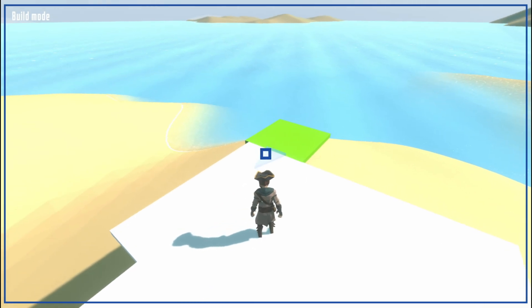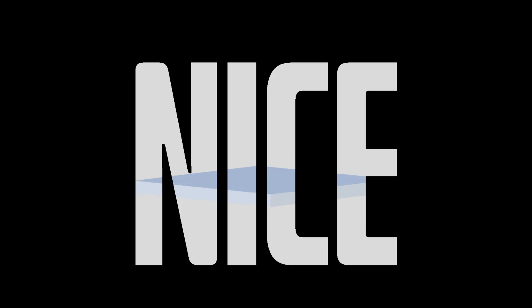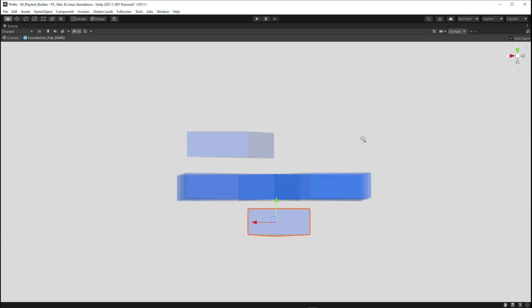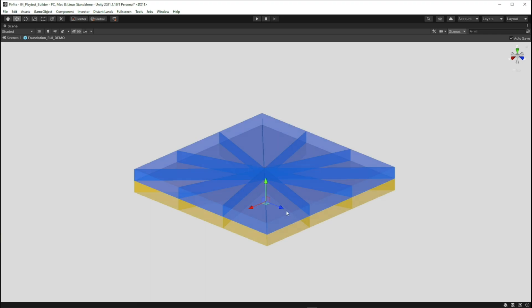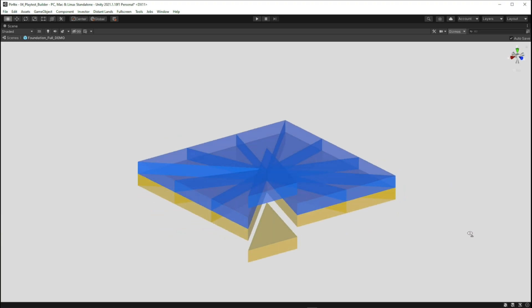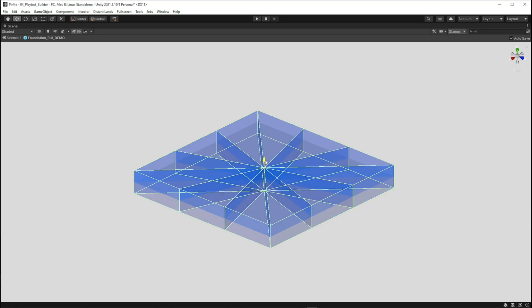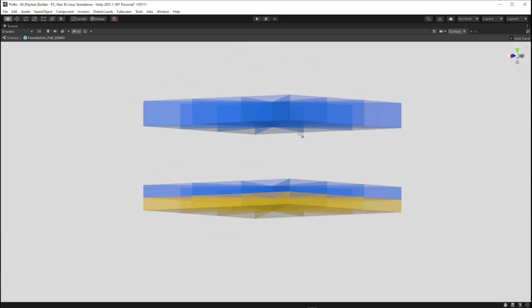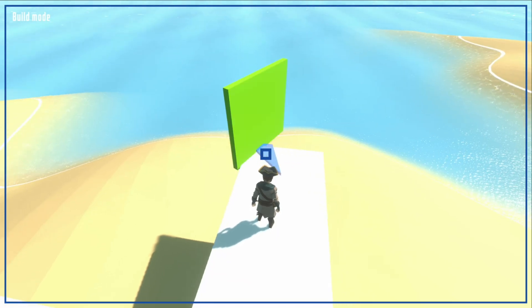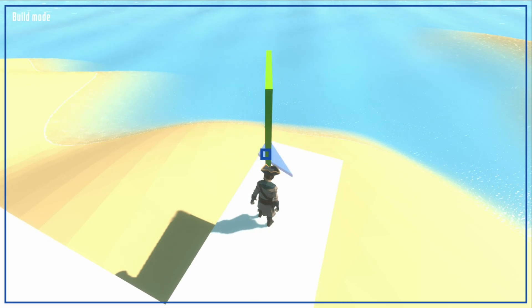One important thing to understand: for a given built object, the enabled sockets are not the same depending on the preview object I want to build. For example, if I want to build another floor, the sockets of the built floor will be these ones. But if I want to build a wall, the sockets will be completely different ones. Buildable objects are categorized into buildable object types, and each socket can snap some types of buildable objects and not others. The angle of rotation is defined on the socket and depends on the preview object type — all floors will turn 90 degrees, while all walls will turn 180 degrees.